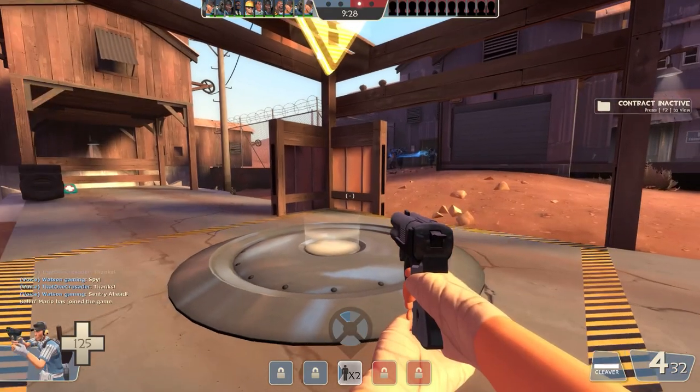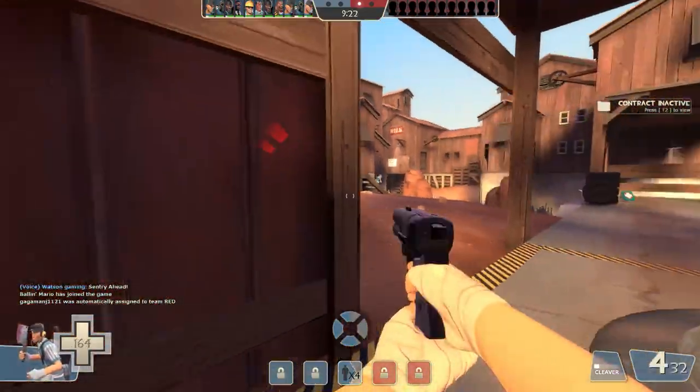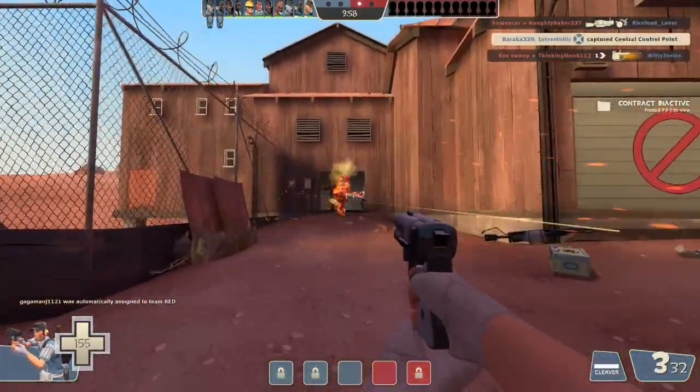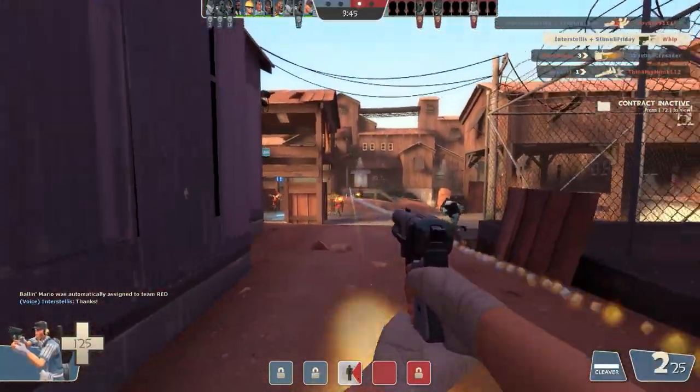I would say I like the Shortstop in a lukewarm way - I'm not overly jazzed about it but I don't hate it either. Like if you told me I had to use it, I'd be like, well, there could be worse things to use. Am I right? Baby Face's Blaster, yeah. I did 25 damage from that distance - take that, Pyro!